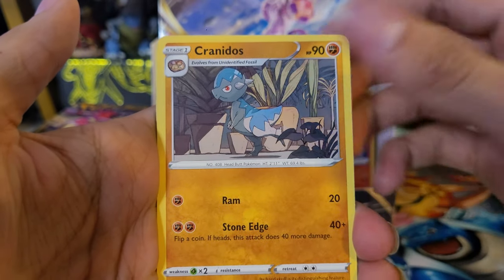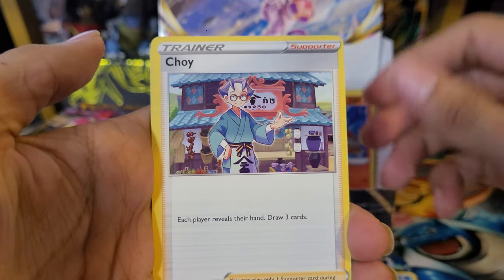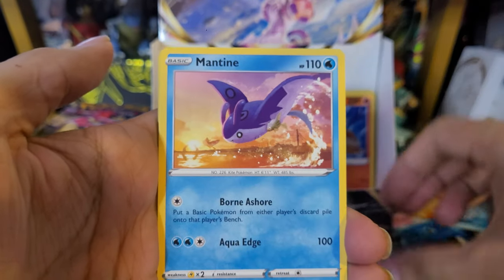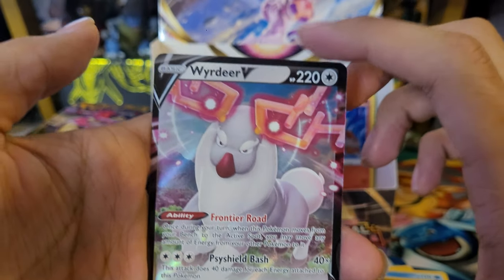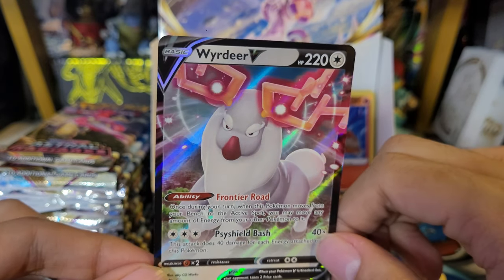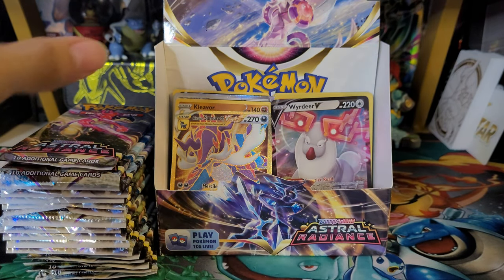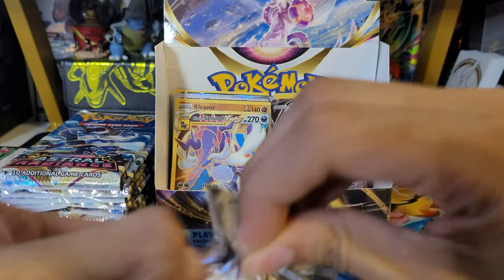Nineteenth pack: Grass Energy, Cranidos — haven't seen this yet — Piloswine, Misdreavus, Scyther, Eevee, Heracross, Mantine, Cranidos reverse, and a Wyrdeer V. Not bad — first time pulling this one. Wyrdeer — got a glass Stantler and got an evolution. Has an interesting look to it, but pretty cool. We're halfway through now — that was a great first half of the box!